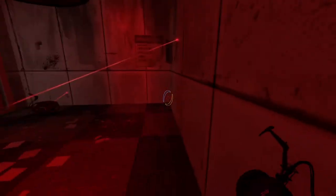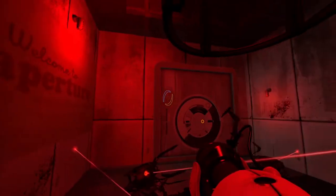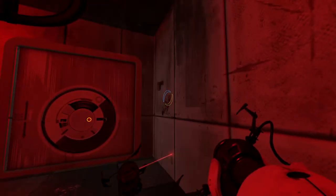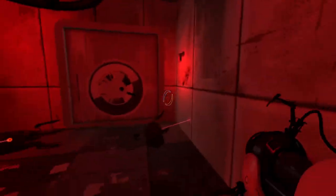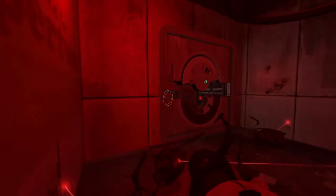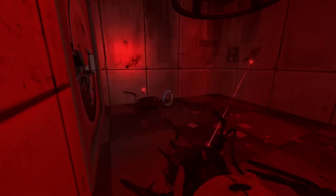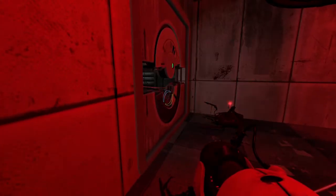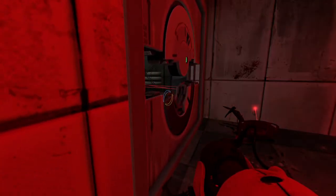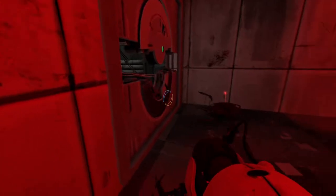So far every turret has been defective and I'm guessing at some point we're going to come across a turret who is in fact fully functioning. I'm assuming every long drop I'm just losing just a little bit more blood squirting out. There's my portal gun. We've got a portal gun. We've got a big door on the wall. We've got a big switch on the wall. I'm guessing big switch equals big door - big switch, big door. I wasn't expecting it quite that quick, but there are the functioning turrets that I alluded to 10 seconds ago.